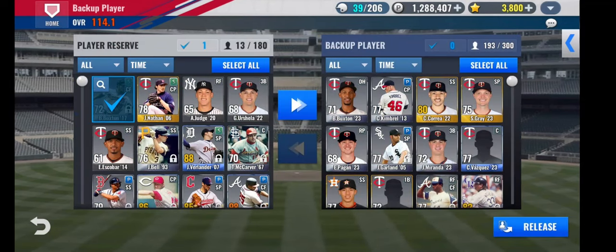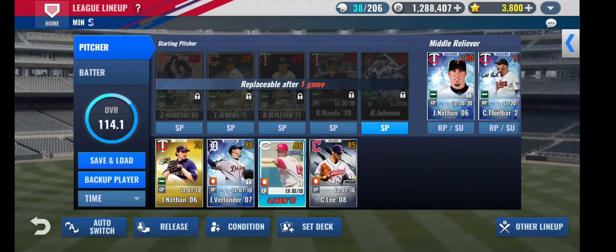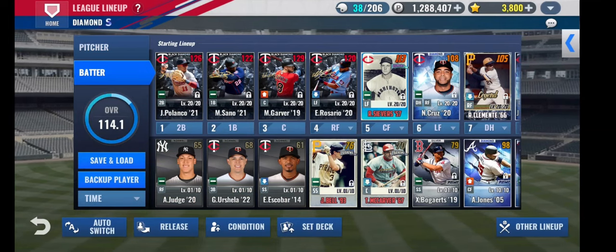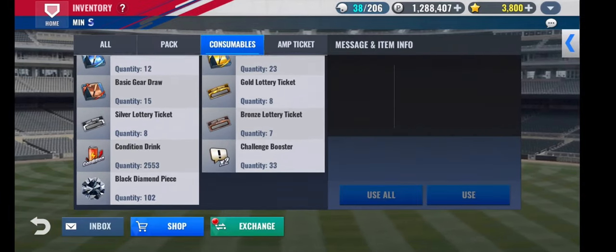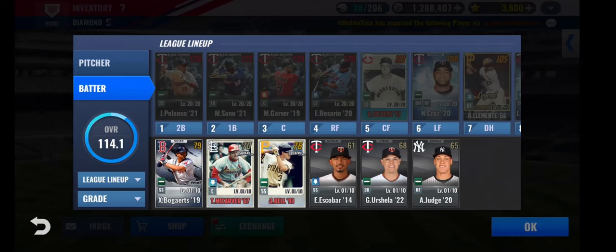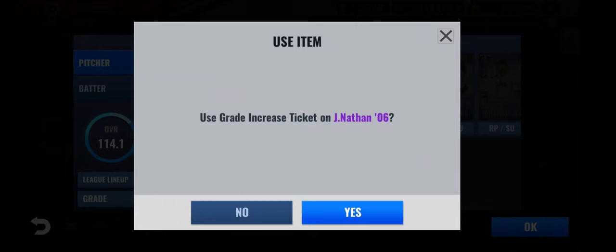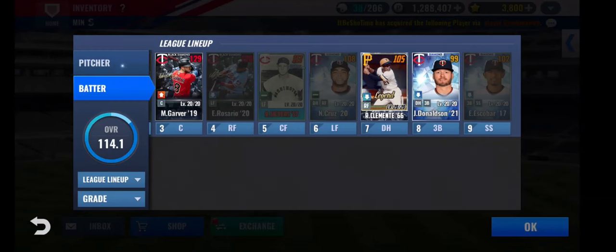We'll put Buxton in backup for now. We only have one GI right now, and we're going to use that on Joe Nathan. We will use the GI ticket on Joe Nathan — take him to Diamond. He's gold, so we don't have to worry about anything else. He is the best reliever the Twins have, one of the best relievers in the game. We'll use the grade increase reset ticket.